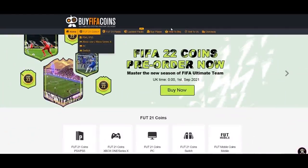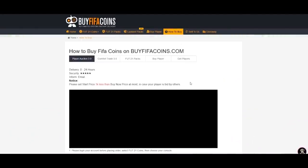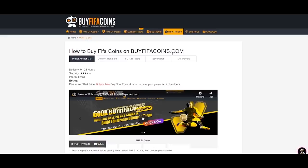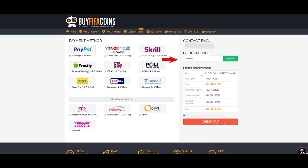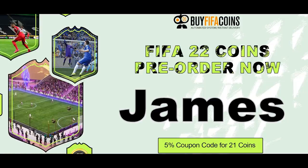FIFA 22 is right around the corner, so why not pre-order your coins as well? You can pre-order them on buyfifacoins.com or just buy yourself some FIFA 21 coins. They're as cheap as they will ever be this year. Just make sure to use code JAMES at checkout to get yourself a cheeky discount.